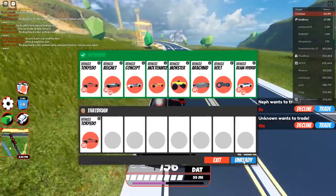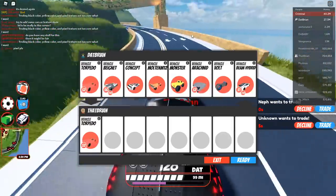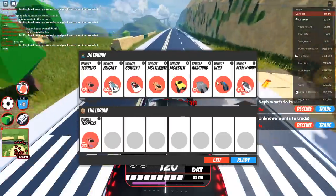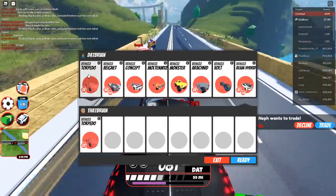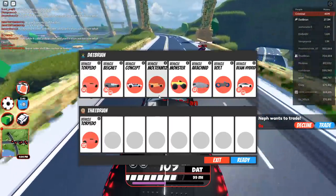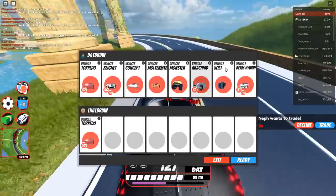This would literally work if I wanted to make this trade go through. I found this to work with the Torpedo, the Concept Car, and the M12 Molten. If you put these matching vehicles on either end — Torpedo and Torpedo, Concept Car and Concept Car, or M12 Molten and M12 Molten — it will somehow balance out no matter what else you add on either side.